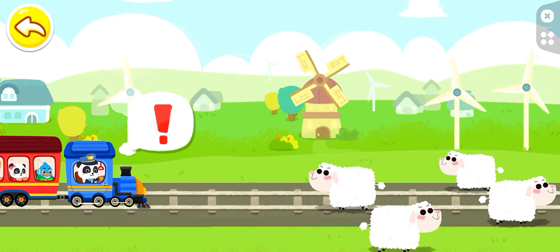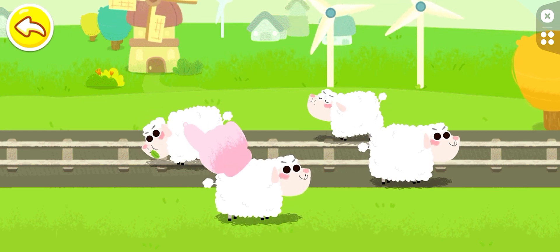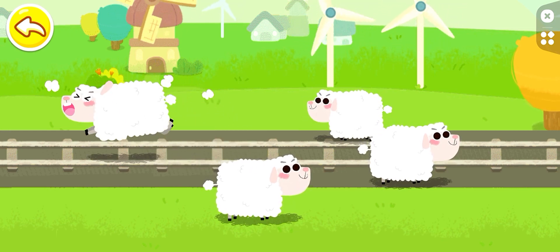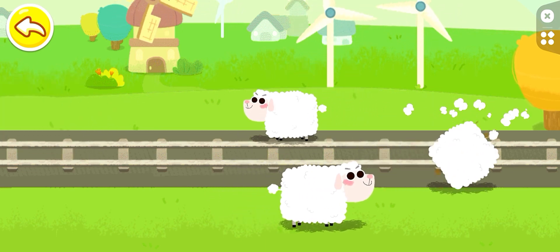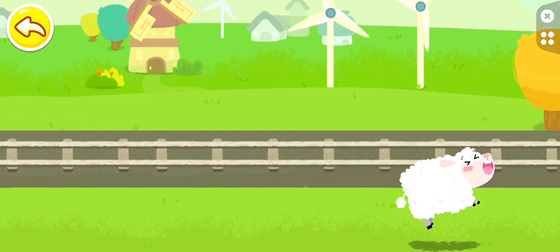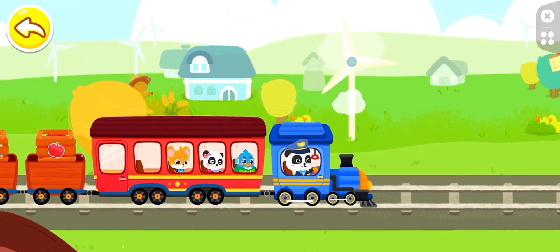Some sheep are on the train track. Let's drive them away. Tap on the sheep to drive them away. Good job! Let's continue on our way.